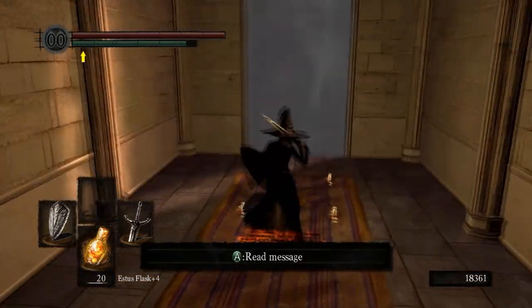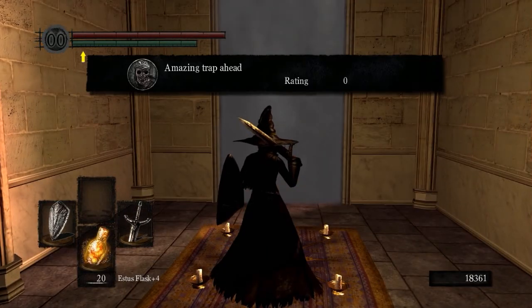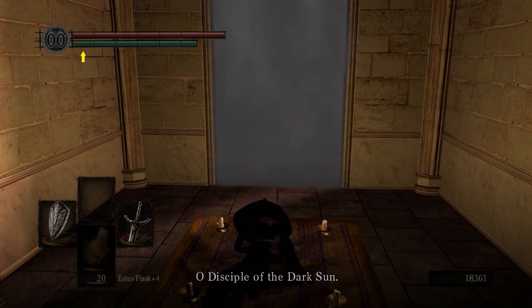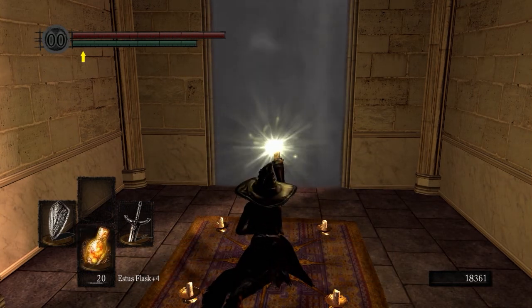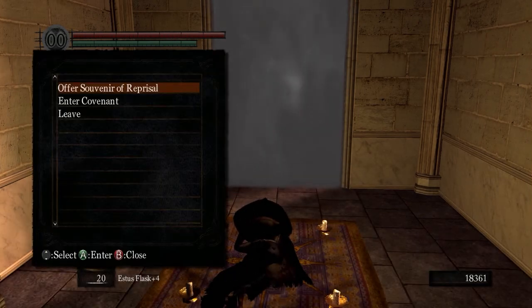That will make the Statue of Gwyn there become an illusion — as most things are around here, illusions — and you can basically join the Dark Moon Covenant over here. The Dark Moon Covenant is really cool. I like being a Dark Moon.